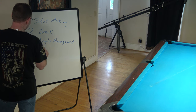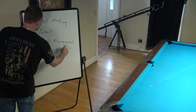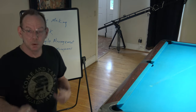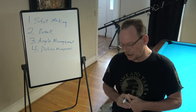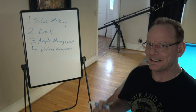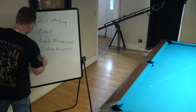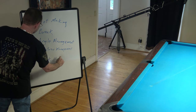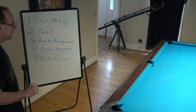Four is what we're going to talk about today: distance management. Distance management is controlling the distances on the table, and we'll talk about that in depth here in just a minute. The fifth pillar is risk management.